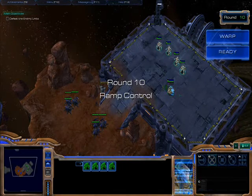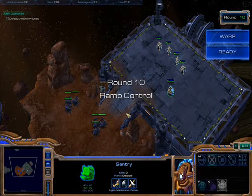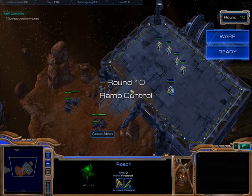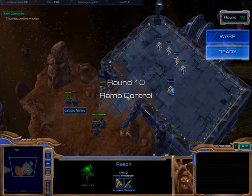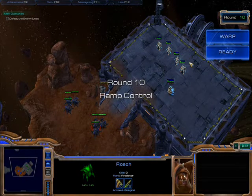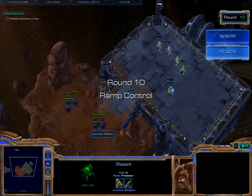Before you begin, make sure you hotkey your zealots and sentry. Basically, the way to do this is you're just going to force field the ramp perfectly where these three roaches, while they're going up, can't do anything. And before you engage these three roaches, make sure you back up a little bit — that way these three roaches aren't in range of shooting your units, so you really only have these three to deal with.